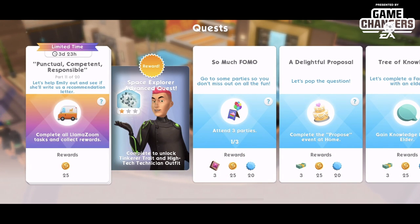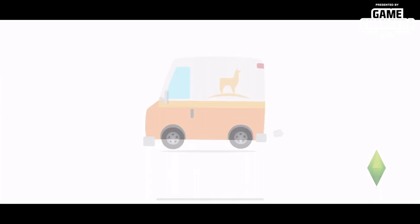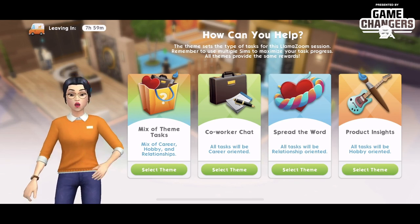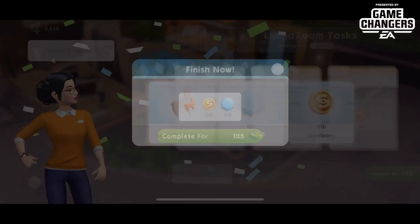Part eleven, 'Punctual, Competent and Responsible' — let's help Emily out and see if she'll write us a letter of recommendation. That is Llama Zoom truck take three. Hopefully there's no more than five in this task chain. 125 sim cash — there you go.